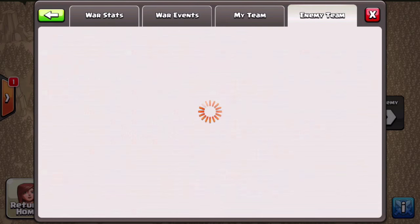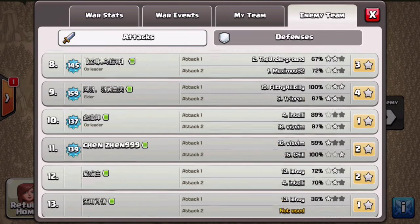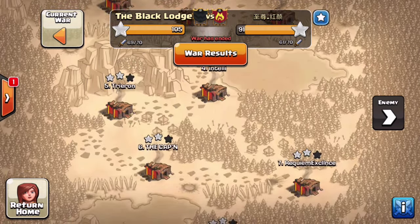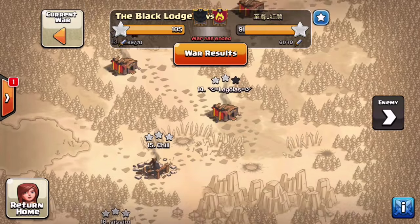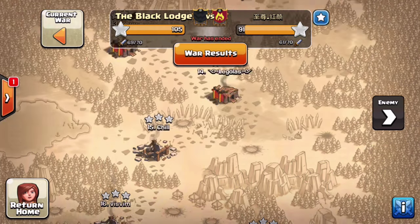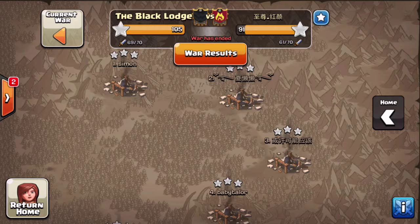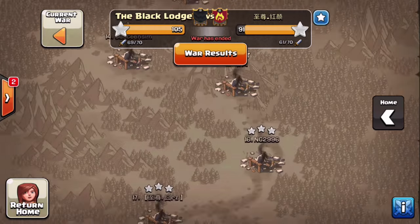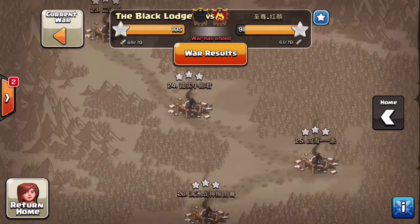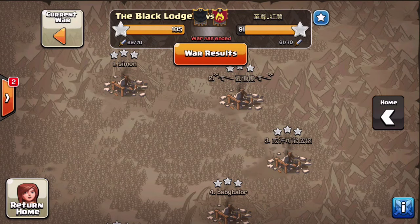I don't think this was like a hunt though, but it lost a lot of members after they beat him, it looks like. So this was a good war for us. For them, they only put up two Town Hall 10 three-stars — Chill and Visvin — who are both very low bases, so I'm not going to show those. And then on the other side, we did get the perfect war. Most of the bases they ran weren't terrific, but they weren't bad either. So we did put in the extra effort to make sure we got the perfect war.